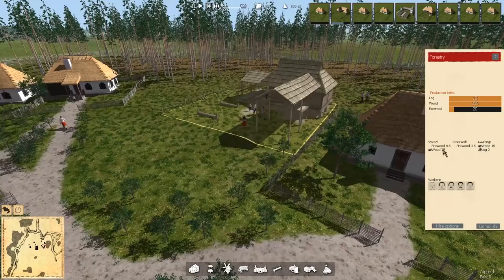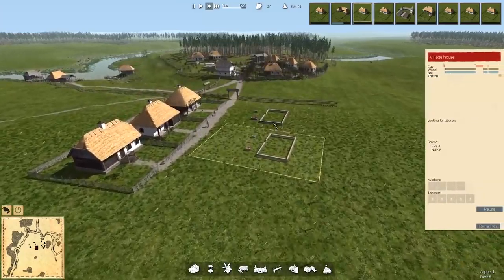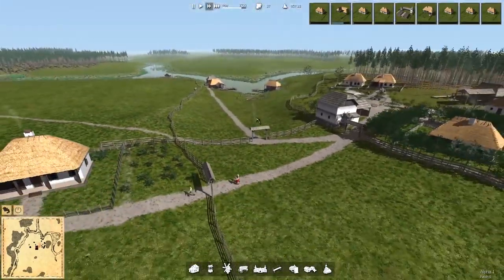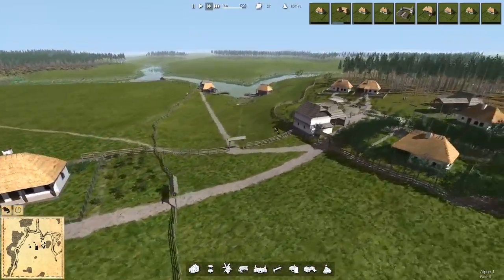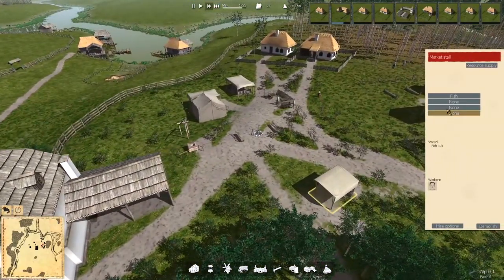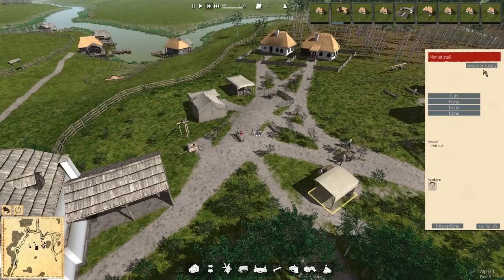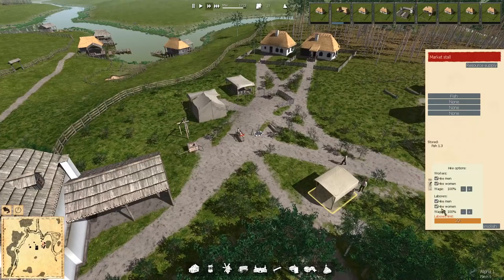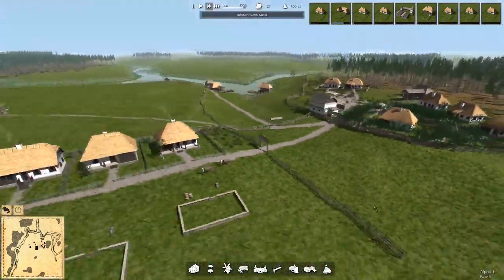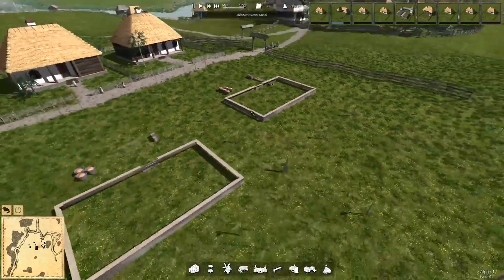We've got plenty of firewood and wood stored that will eventually go to those homes, but we probably don't have enough construction workers right now. Someone's bringing firewood to keep homes warm — even in May it's still a little chilly so people still need firewood. The market seems to be food only, which is unfortunate. We can see hiring options now — we can hire men and women, or just men or just women, and the same applies to labor for building or delivering resources.